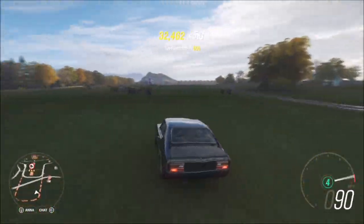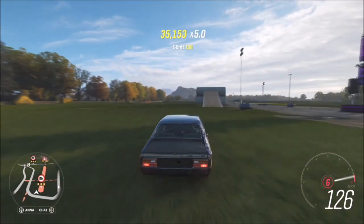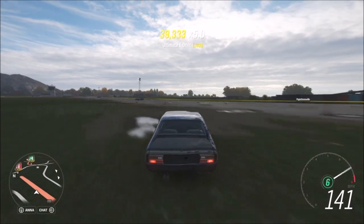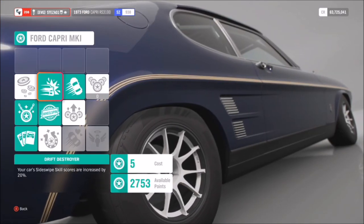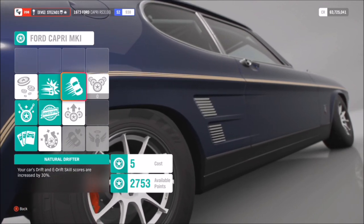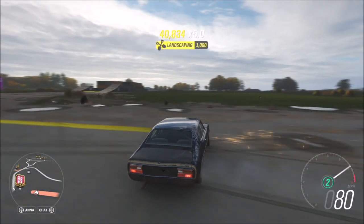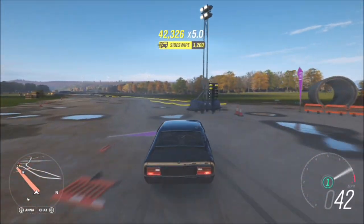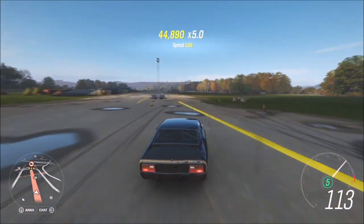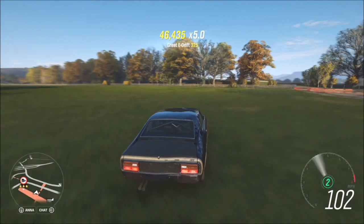The final challenge wants you to get a total of 250,000 skill score in your classic sports car. I recommend going over to the airfield as there's lots of stuff to smash into. Always check your car mastery for useful perks — on the Ford Capri there's Drift Destroyer, which gives your side swipe skills a 20% increase, and Natural Drifter, which gives your drift and e-drift skills a 30% increase, giving you more points to bank and getting you to that 250,000 skill score a lot quicker.